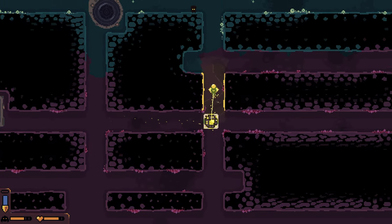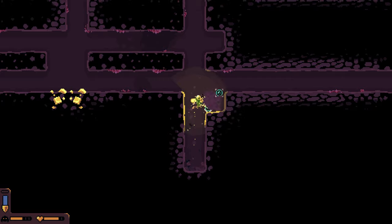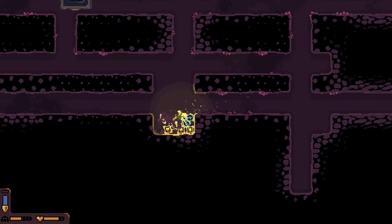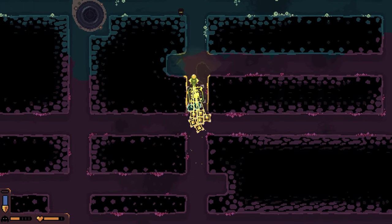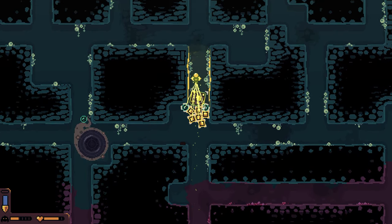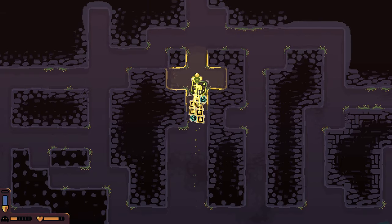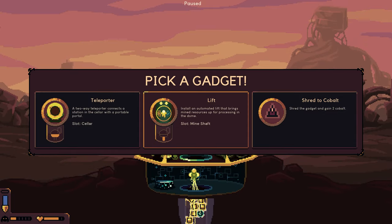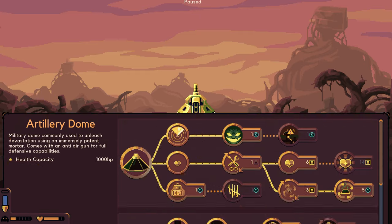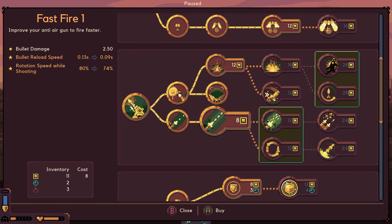I'm just going to do this. Drillbert comes back, we'll dig those up. And I can use these to drag this up - just a little trick I learned from watching Zip and Slim do prestige mode. I like Lift. So now Fast Fire 1 seems like it would be a good upgrade.